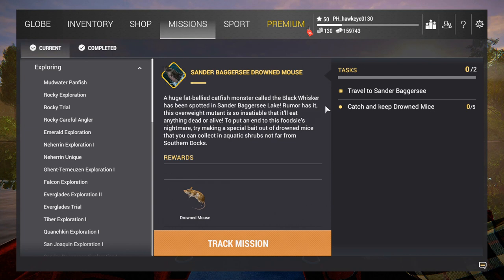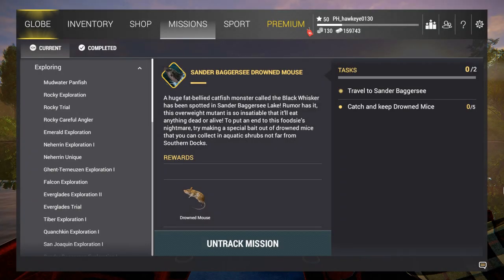The mission is the Sander Bagger Sea Drowned Mouse — that's the bait we're going to be looking for. A huge fat-bellied catfish monster called the Black Whisker has been spotted in Sander Bagger Sea Lake. Rumor has it this overweight mutant is so insatiable it'll eat anything, dead or alive. To put an end to this nightmare, try making a special bait out of drowned mice collected in aquatic shrubs near the southern docks. We need to get five of those, so we need to track the mission.